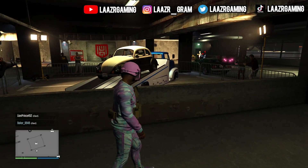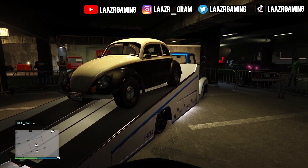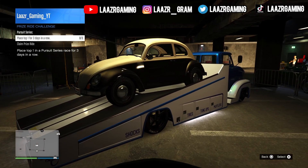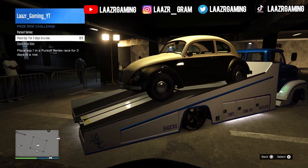The other free vehicle is over at the LS Car Meet. This week's prize ride vehicle is the Weevil, and in order to get this car for free all you have to do is finish first in pursuit races for three days in a row.